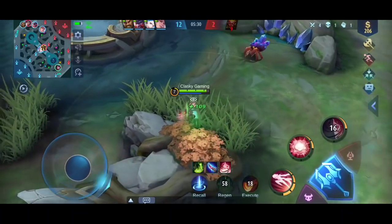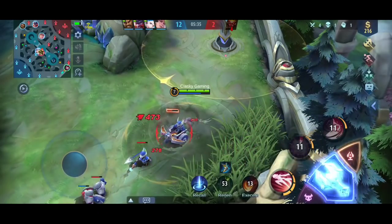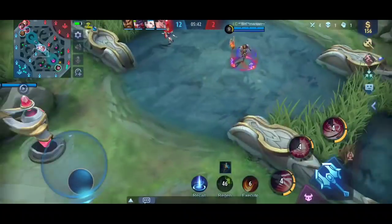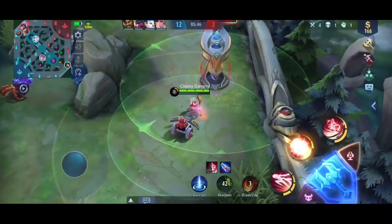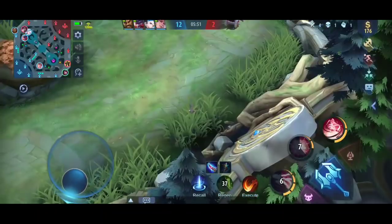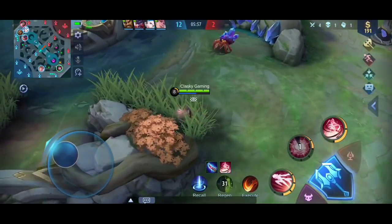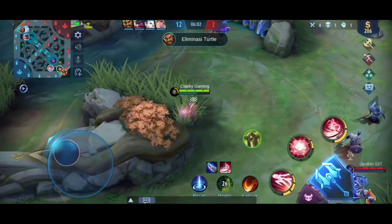Walaupun Sun di sana bertiga, tidak bisa menandingi damage Natalia. Tadi pertama Mia, abis itu Yuzhong, abis itu sekarang Sun. Uranus pun sekali-sekali kesini. Kayaknya formasi mereka hancur kacau balau, bingung nyari lane yang aman — tapi gak ada lane yang aman. Aduh, saya kesel kalau pakai Natalia kill banyak tapi kalah. Jadi kita disini harus bermain lebih objektif.